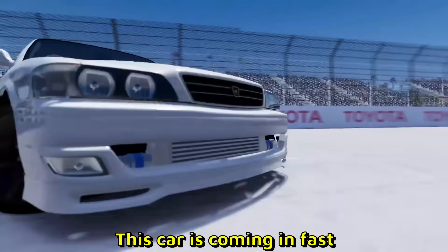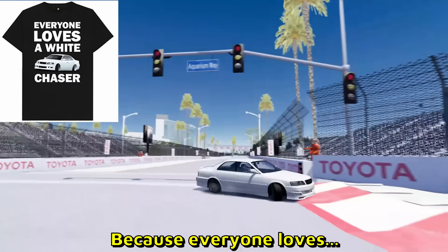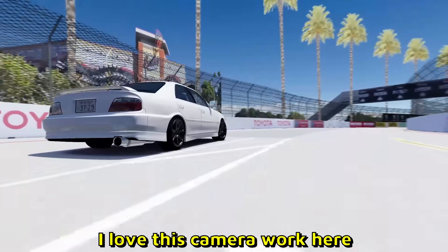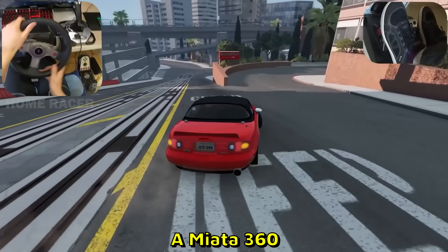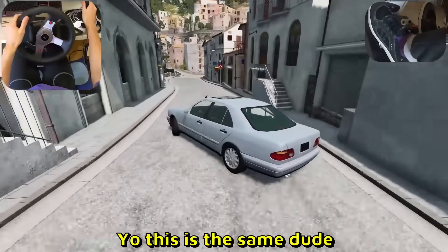This car is coming in fast — boom! A Toyota Chaser, a white one, because everyone loves the white Toyota Chaser. A little 360 flex there. I love this camera work — another wheel cam video by Home Racer. Oh, there we go — a Miata, BeamNG. And I believe food cam as well.